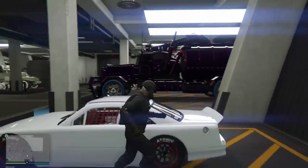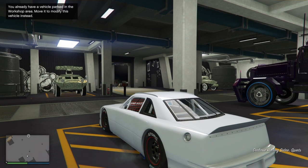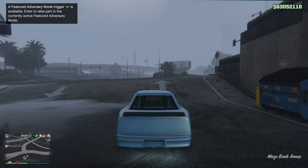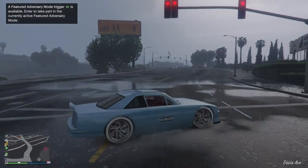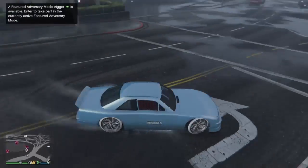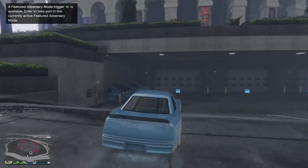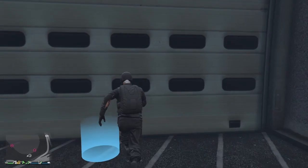Now get into the vehicle you want modded — in this case the Hot Ring Sabre. Hop in and press gas, because it says you already have a vehicle parked in the workshop area. Drive it out, and everything should change over to the Hot Ring Sabre. For a split second it looks stock, but then the color, wheels, windows, and everything changes over.